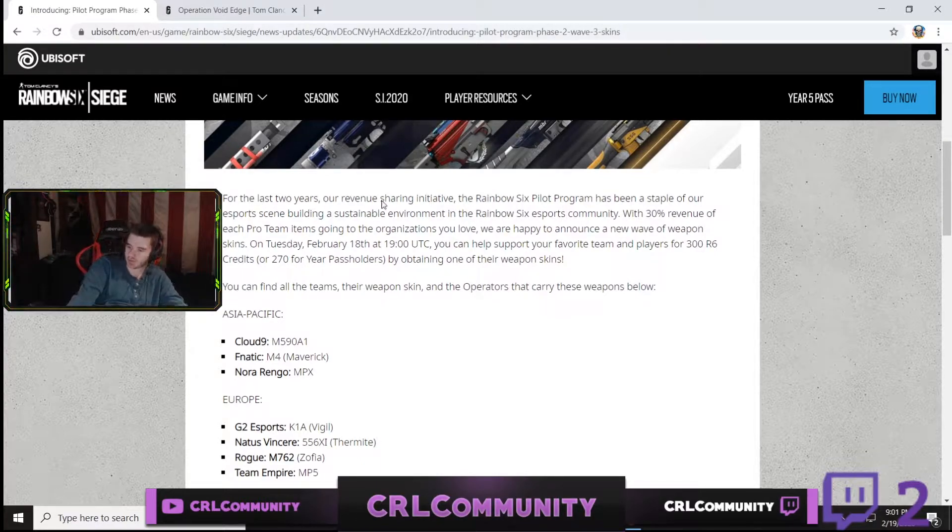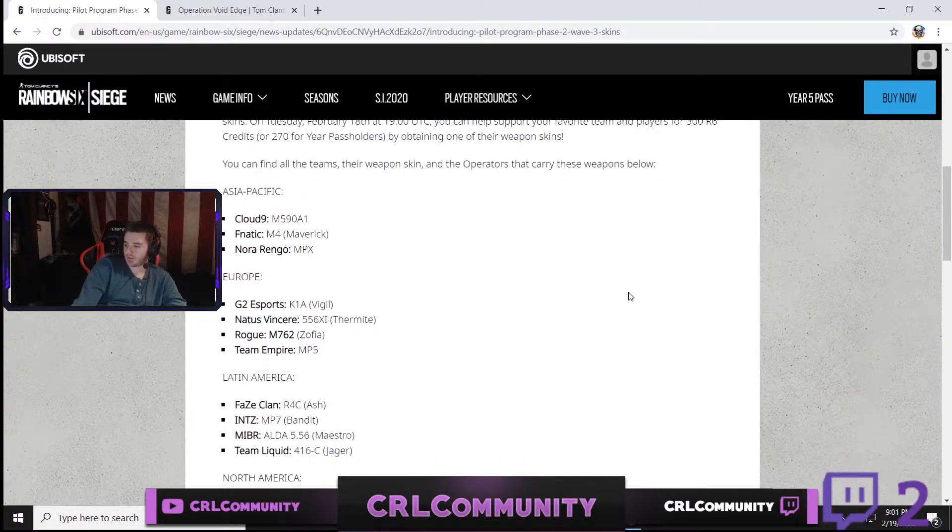Pretty much as this is just explaining: for the last two years, revenue sharing initiative, pilot program, 3% revenue, a bunch of weapon skins. 306 credits, or 207 if you're a pass owner, by obtaining one of their weapon skins. You can find all the team and their skins or operators below.